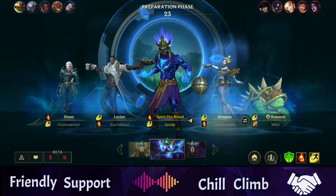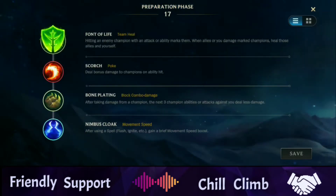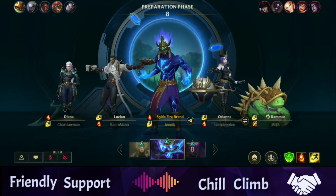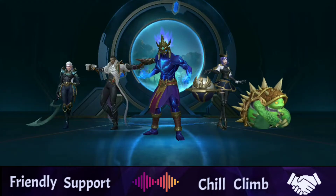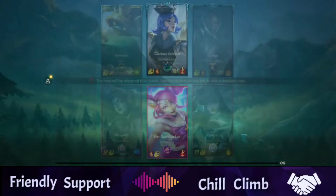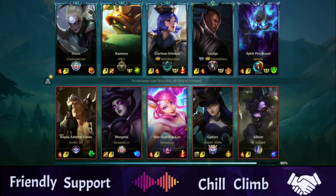Welcome to an episode of Chill Climb. I'm Tenels and today we're gonna be playing Brand on the Friendly Support channel. We're going less full damage build - taking the Keystone Font of Life, so basically when you damage enemies you get healed instead of doing more damage. We picked Brand and saw we already had a lot of magic damage, so we're just trying to maximize our support usefulness rather than damage.